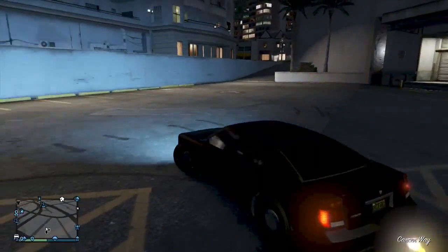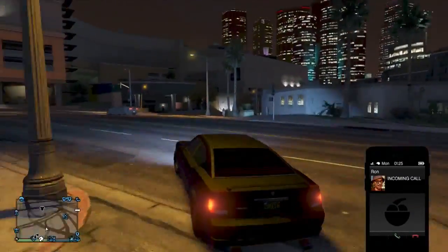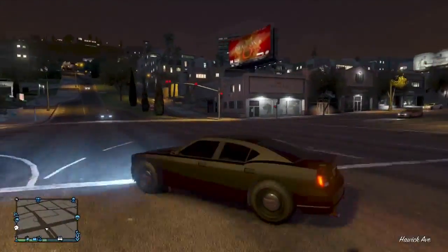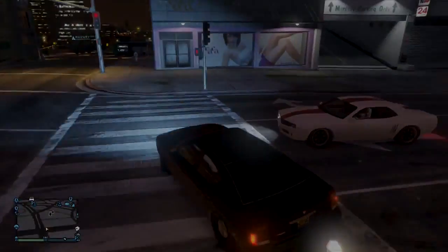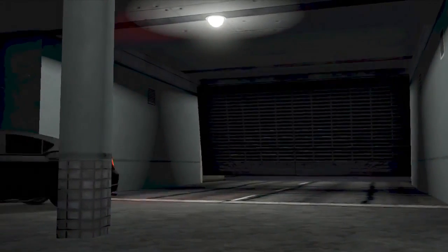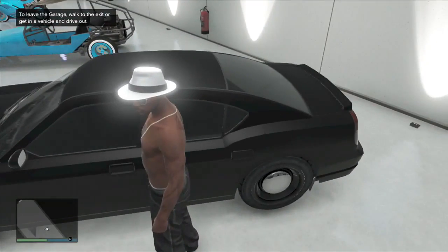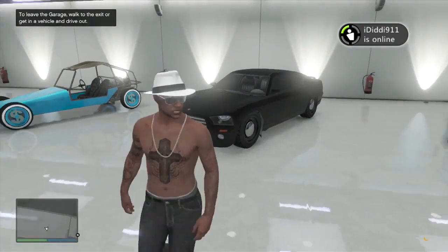Once you have done all of these steps you'll successfully have a Buffalo that looks like a replica of an FIB Buffalo. I know it's quite hard to master this glitch but if you keep doing it you should get used to it. If you enjoyed this video I'd really appreciate it if you could drop a like, comment something random down below, and maybe even subscribe to keep up to date with more glitches and videos similar to this one. I'll see you guys in the next video.